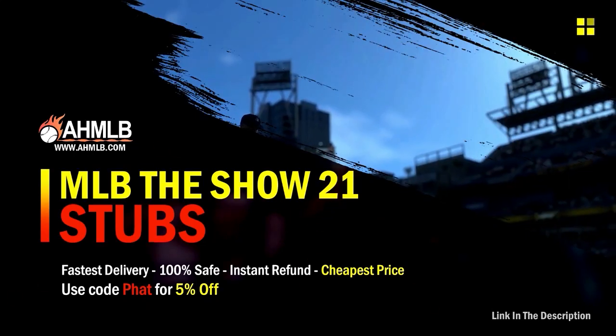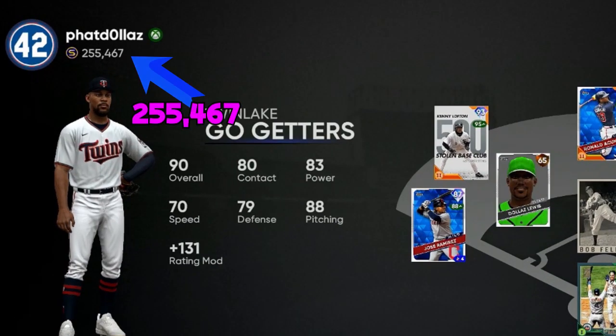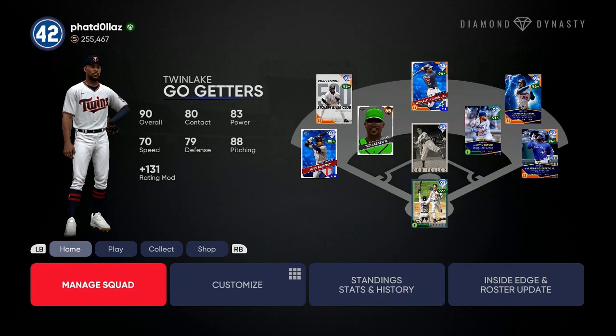Looking at my team right now — this is from grinding the game, first inning program, second inning program, and flipping on the market. There's a lot of good things you can do in the game for free without spending any money. I am very very close to having 99 Ortiz and then 99 Soriana on the team. I've made 255,467 stubs using the method I'm about to show you in this video.